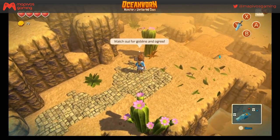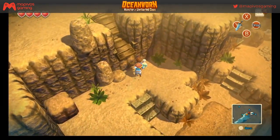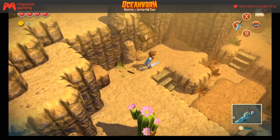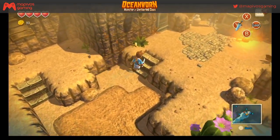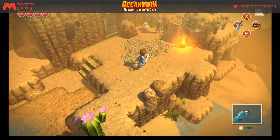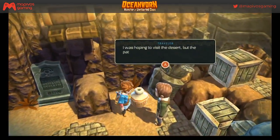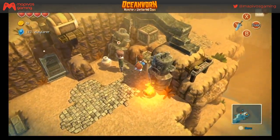'Watch out for goblins and ogres.' I just want all the coins in the world and that heart container right now. An NPC says: 'Pyrta Desert — I was hoping to visit the desert but the path is blocked. If only I had some bombs — I should have visited Bomb Island before I came here.' That's probably what I should have done too.